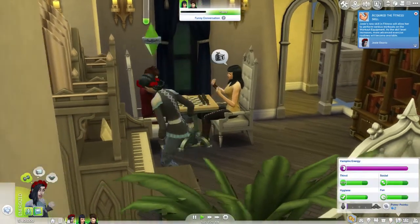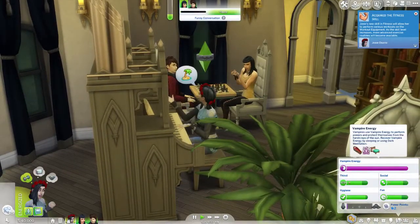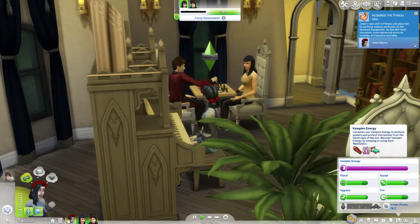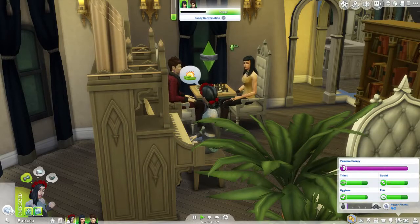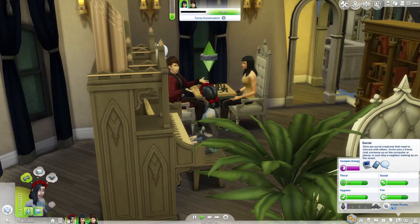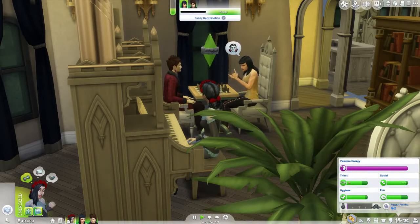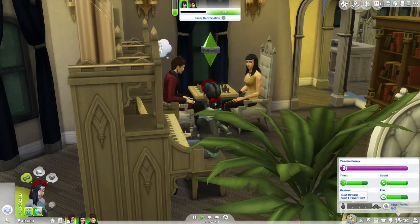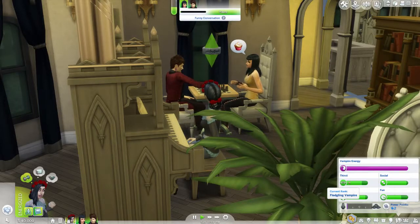I just gave her the family oriented trait. Here's the new energy bar, which is for sleeping and using your powers and stuff like that. You can recover energy by sleeping, using dark meditation, sleeping in the coffin, or a bed. We have thirst, hygiene, fun, social - no bladder, which is pretty awesome. This down here is your rewards panel, your XP for your vampire skills where you're learning to become a better vampire.